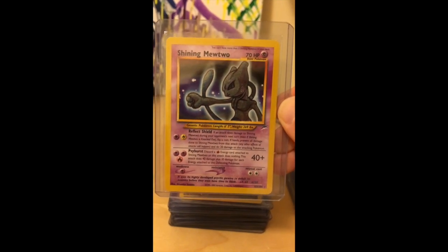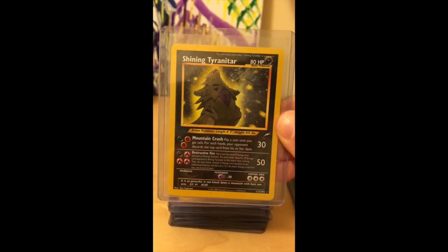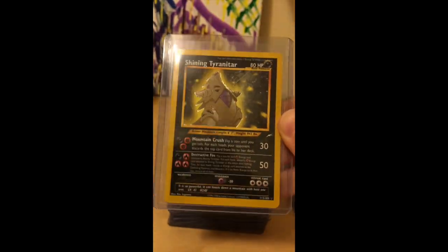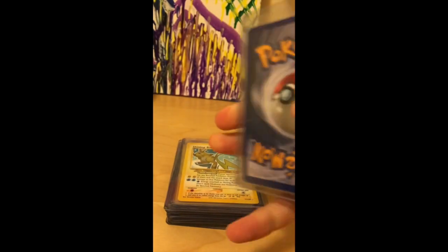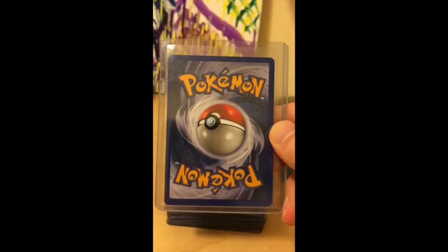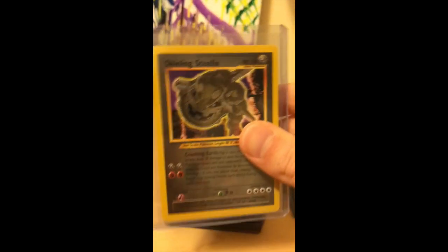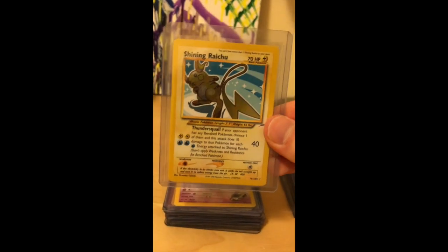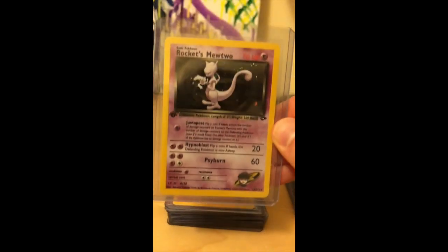This is Shining Mewtwo from Neo Destiny. Those Shining cards are really valuable because you only get about one every 12 packs in Neo Destiny booster boxes, and they only chose the best Pokémon to make Shining cards out of — including Shining Steelix here. These cards are already looking like super high grades; no scratches on the front, backsides are almost flawless. These are automatically $100 cards if they come back as 9s. Shining Raichu too — impractical to use in the actual game, but really cool.